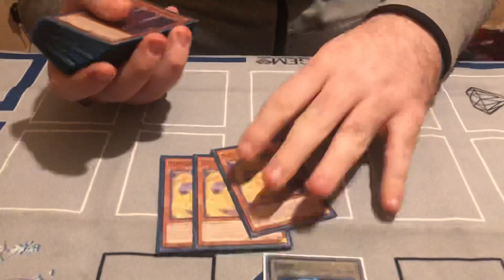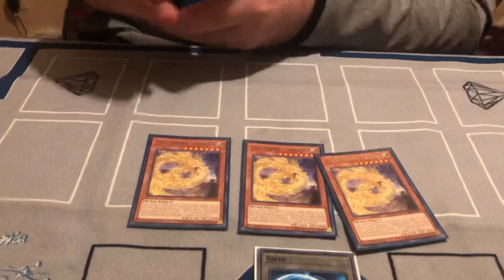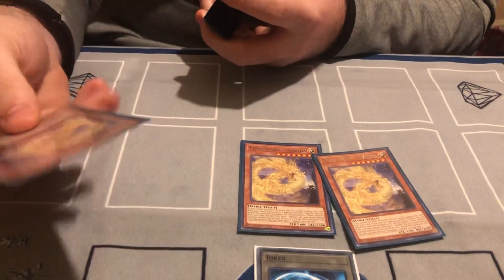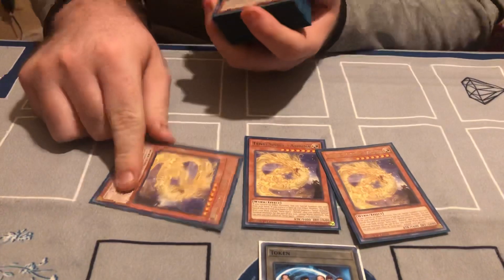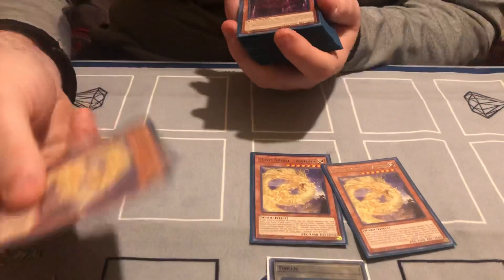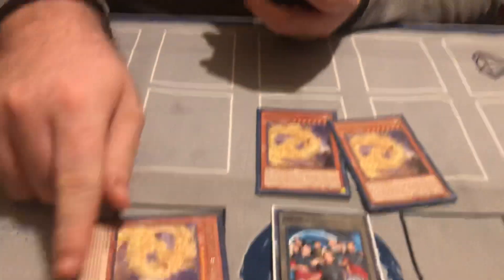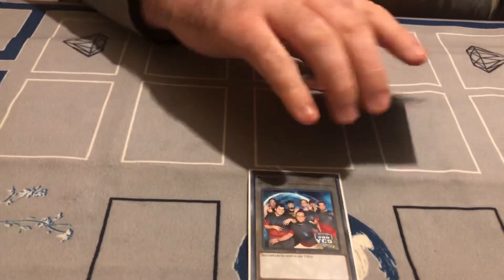For starters, we have three Ashuna — it's the brand new card from Chaos Impact. For those who don't know what the Tenyis do: if you don't control an effect monster, you can reveal them in the hand, like Burning Abyss, and Special Summon to the field. They all have effects in hand or graveyard where you can banish to do things. This one banishes to Special Summon one from deck, so he's like a Graceful Charity sense. He's your main combo starter.